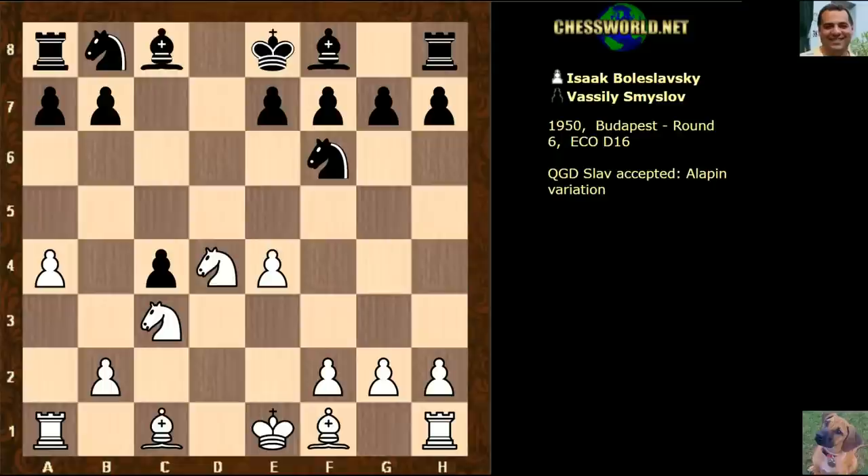Knight takes d4. Possibly one of Black's better moves theoretically seems to be e5, but in this game we see Smyslov playing e6. If we look at this position for a moment, there are two principal threats: Knight db5 and also e5. For example, e5 is dangerous because we can still come into the c7 square with Knight d5. So both e6 and e5 make some provision against e5, but maybe e5 is just a more aggressive thing to do here than e6.